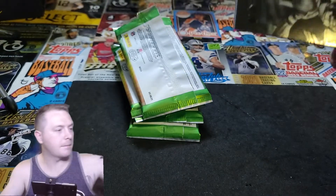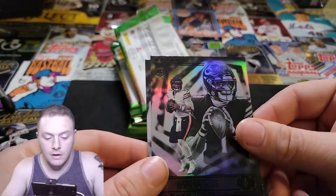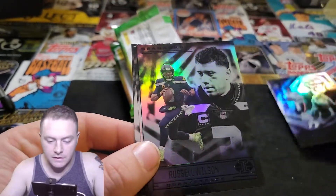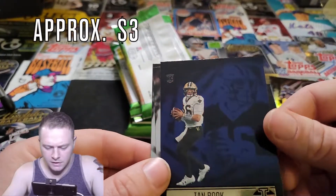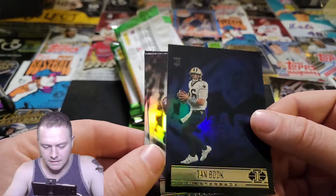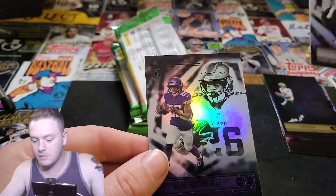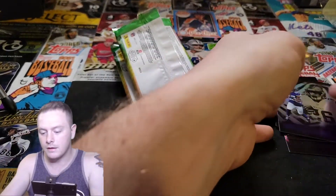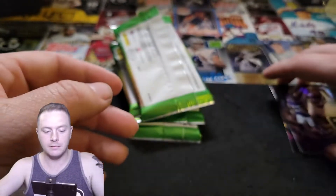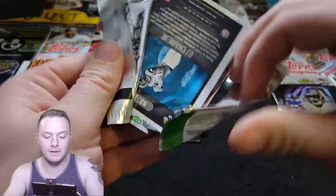Pack one, here we go. We've got it started with a rookie QB, Justin Fields. Another rookie QB, Ian Book — this is like the blue mega box variant, that's nice. Then Taysom Hill, another QB — so QB, QB, QB the whole thing. And then finishing it with Kenny Pickett. So that was pretty fun. Already I like this box — you pull four QBs like that.